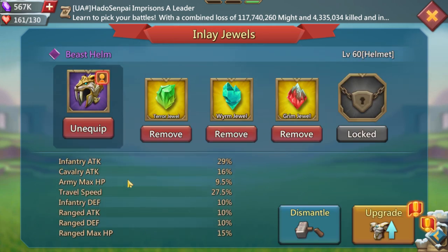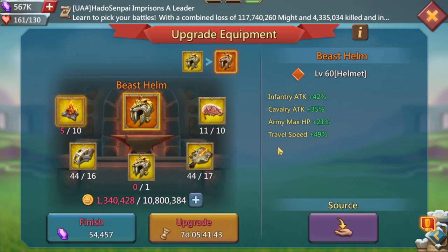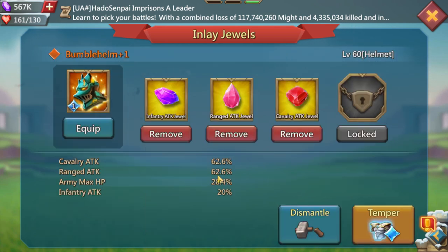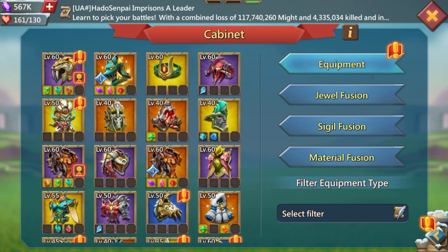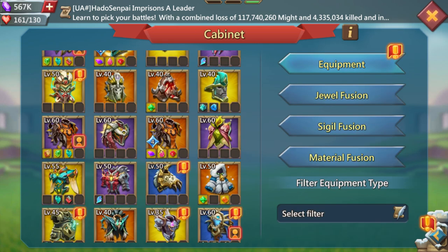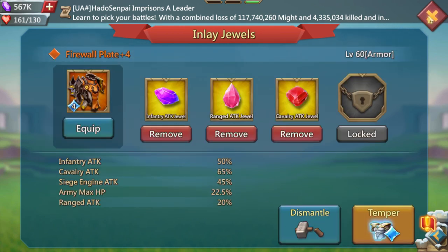This helmet option gives 9.5% max HP at base and 21% when maxed on mythic, compared to Bumble Helm's 28% — so you get 7% more stats and attack from Bumble Helm. I prefer it personally. For the chest piece, Firewall Plate is pretty easy to make and gives good army HP — I don't see why you'd go anything other than Firewall Plate. It's not that expensive.